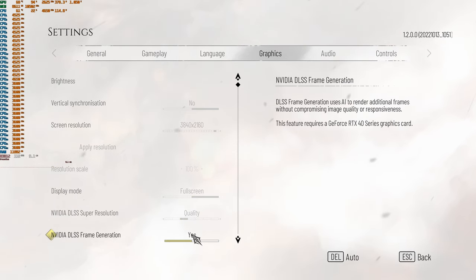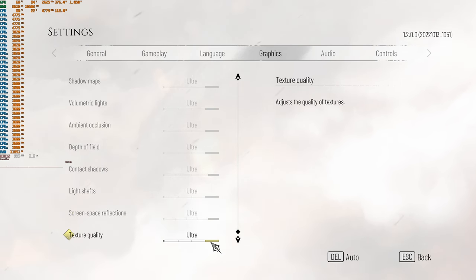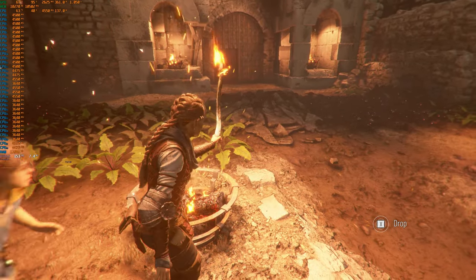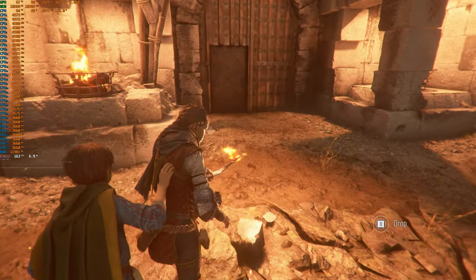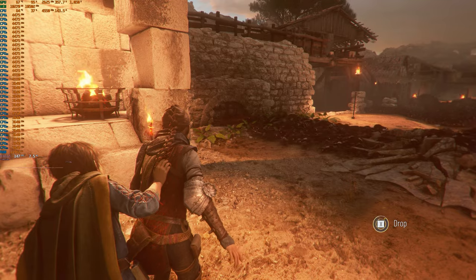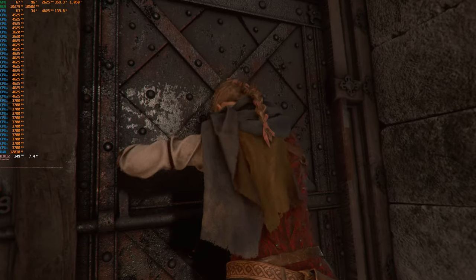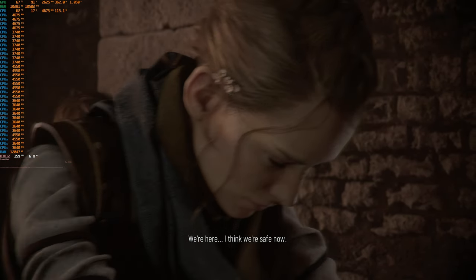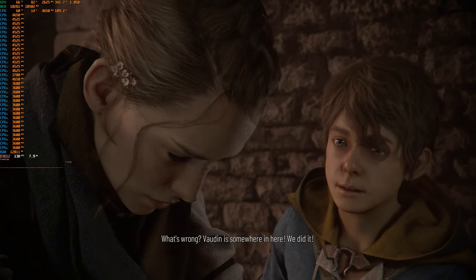Now it's time to combine DLSS quality with the frame generation and leave everything else maxed out. There's the bottom — let's go back into the game and see how it does. This is DLSS frame generation with DLSS on quality. Wow, that's a lot of FPS. Let's get in here — I guess we got to drop that. Now let's go in the door, tired of being with this rat scum. Just when you think you're safe, you're never safe. Damn, these are good graphics. Even with all that fancy stuff turned on in the background, it still looks really good.